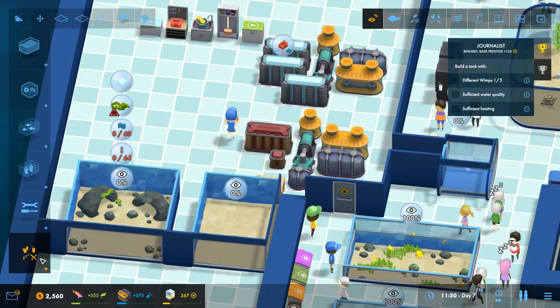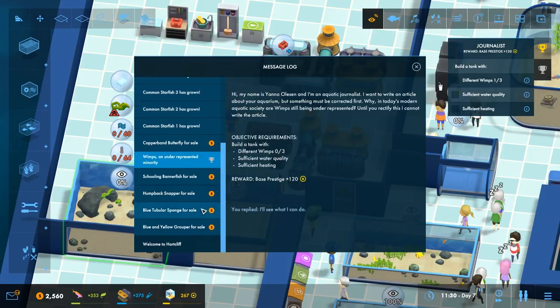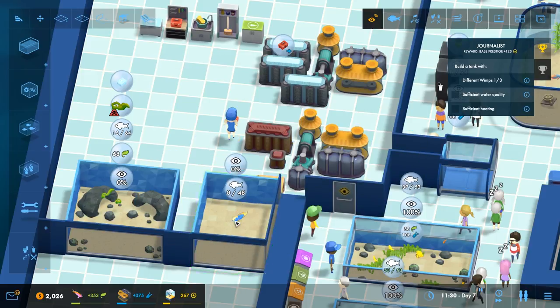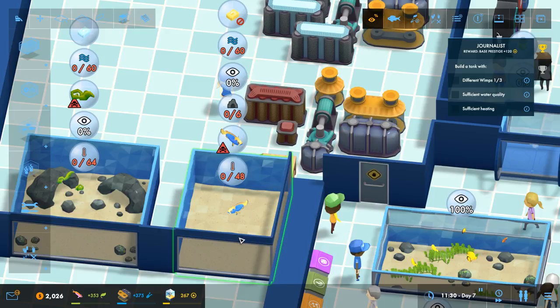What are we going to want in here then? Let's have a look at our mail and see what sort of things we've got. Blue and yellow grouper for sale - it's just one. It may eat fish with size 4 or less or crustaceans with size 4 or less and it will grow to like double the size. So something armoured would be good alongside it. It doesn't like to be housed with other yellow and blue groupers. It grows for a while - I could just put it in on its own honestly. It's a deal - you're going in there for now. So you just want a cave as well, that's all you want.